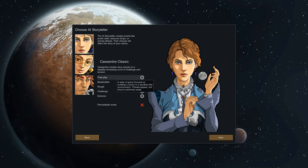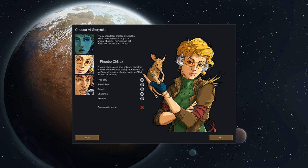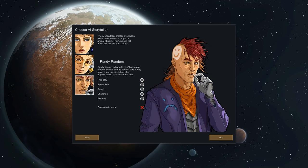Cassandra Classic introduces story events like our colony being raided, or environmental effects like heat waves, droughts, heavy rains, and storms — to a degree that tries to keep the game engaging. You can also play Phoebe Chillax, which has more time between catastrophic events but the catastrophic events are tougher. And Randy Random just generates random events, which is like an incredible challenge.